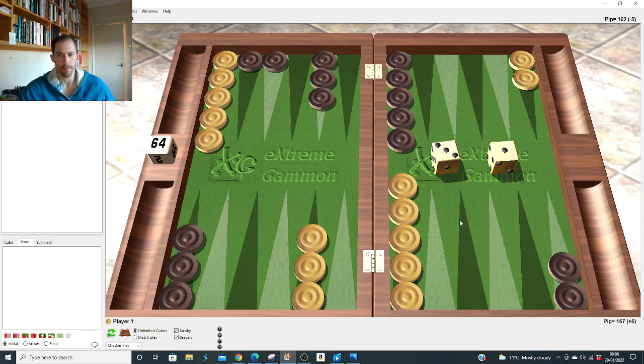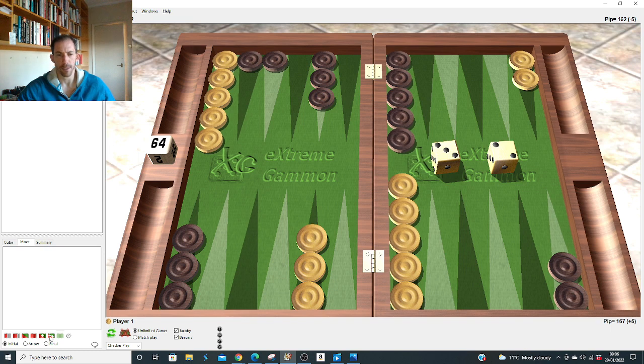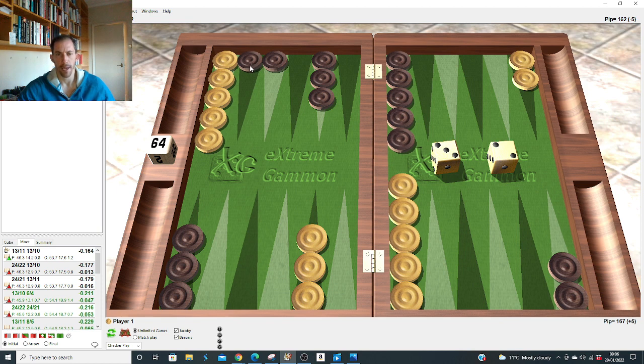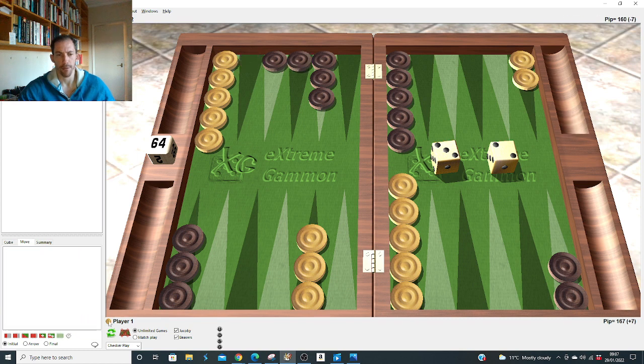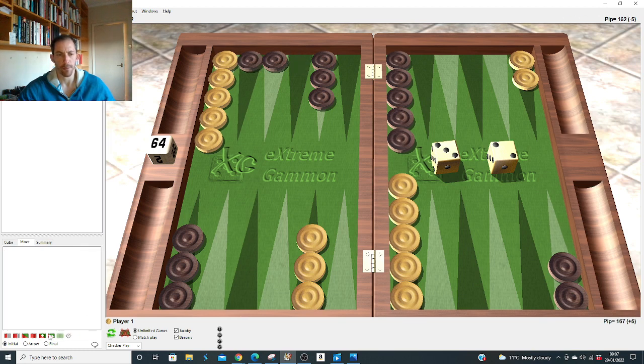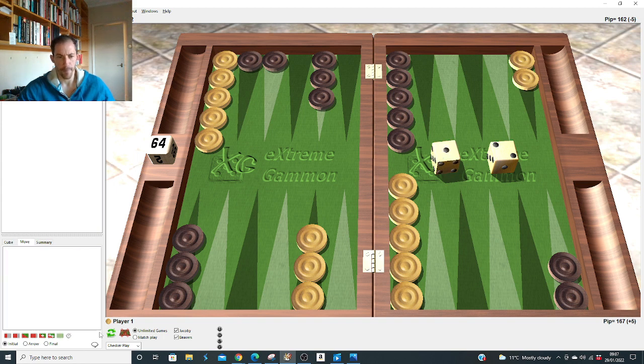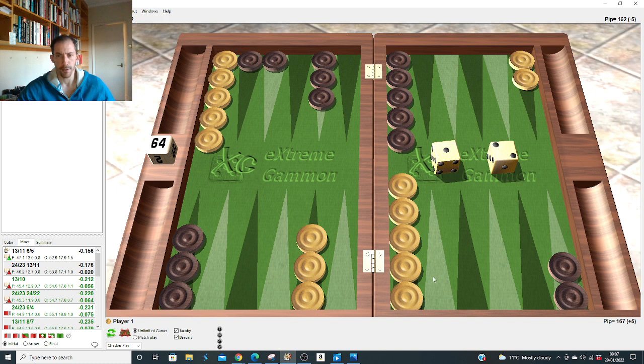This is a big difference: after the 4-3 it was right to play 22 and 10, but after the 3-2 it's right to bring two down — just copy it. Must be some duplication going on. Worth remembering: after the 4-3 we do the funny split to 22, right by a lot, but after the 3-2 we just copy. Two-one: right to slot, duplicating those fours.